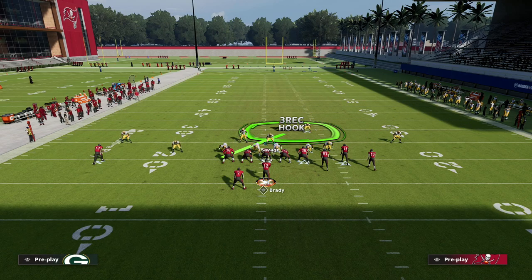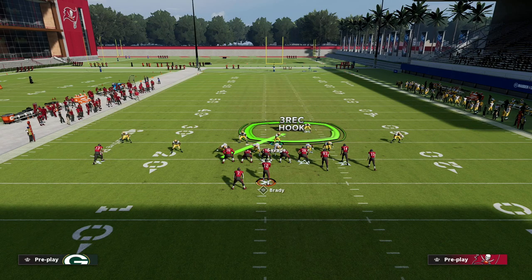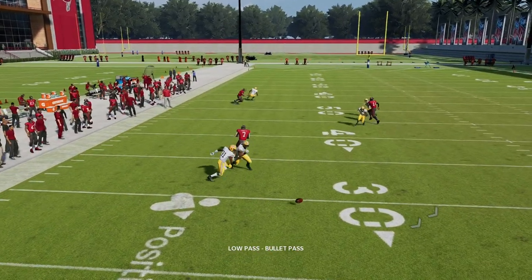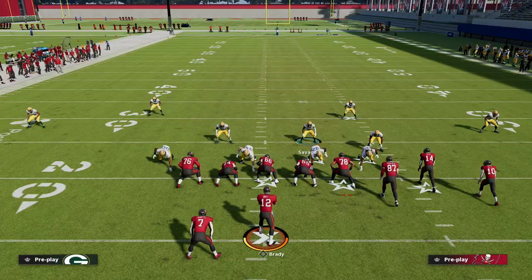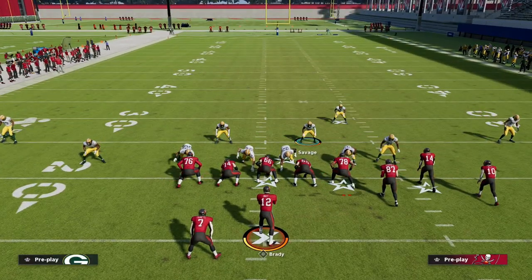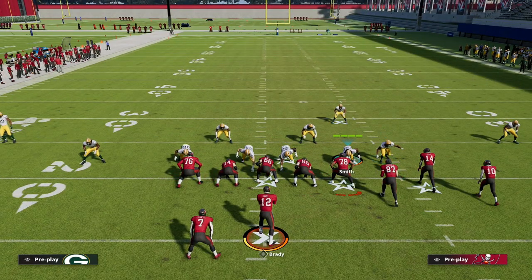Let me try a wheel route to the backside and show you how this defends it. It defends fairly well out of verticals - you're going to see again that man coverage adjustment, then you've got that bracketed coverage there making it very difficult to throw the wheel route. And you've also got again the inside quarter work, so it's a really fun little defense.